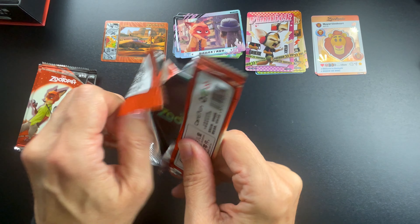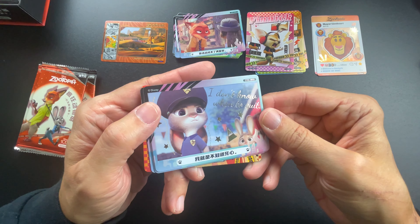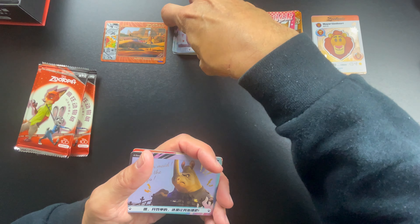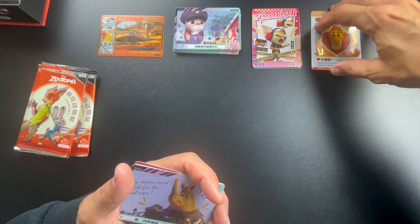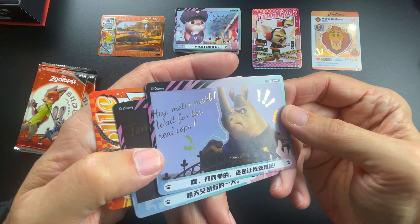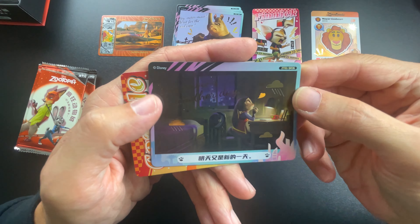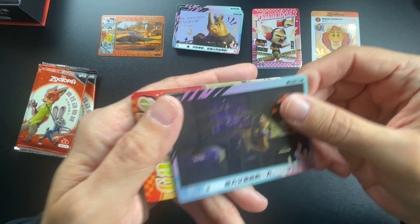I'll speed up a little; I don't want to bore you. I've never seen these before so that's why I was taking my time. I try not to quit — I have many days that I feel like giving up, but I always think there is another day that could be better. 'Hey meter maid, wait for the real cops.' 'Tomorrow's another day — exactly.' And there's a rain cloud card.